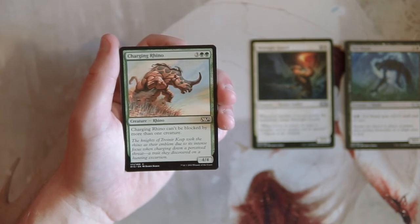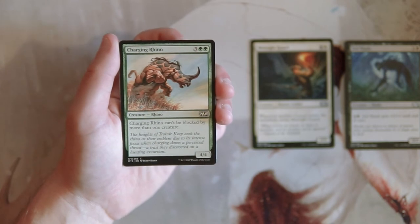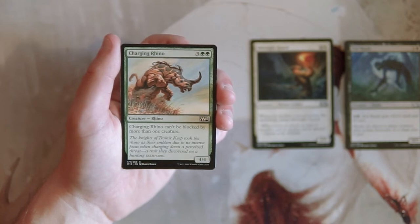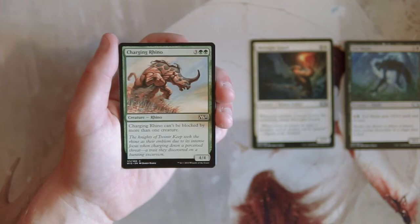Charging Rhino is a 4/4 for three and two green. It can't be blocked by more than one creature, which means it's probably pretty favorable in combat most of the time. It's a decent card, though not really my play style — a little bit stompy. A 4/4 for five is pretty okay, and the added ability means it can't be double blocked, so it's going to be harder to get rid of. It's probably pretty good.